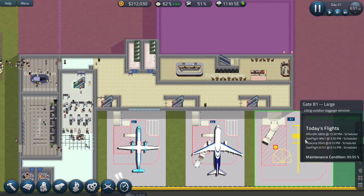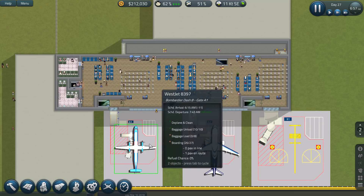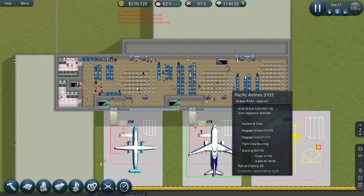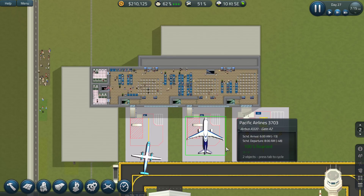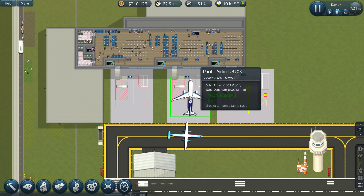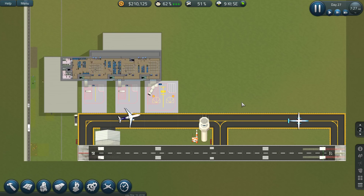Get some seating, get some more baggage claim going on. People are actually boarding this plane and that one. That one is fully boarded and on the way. This one is probably going to be fully boarded very shortly. Hopefully they don't interfere with each other too much.